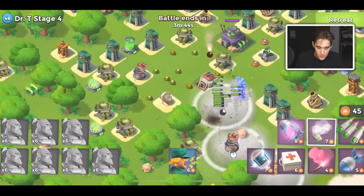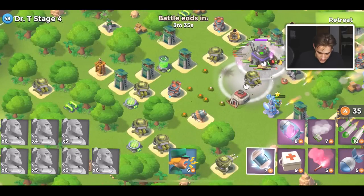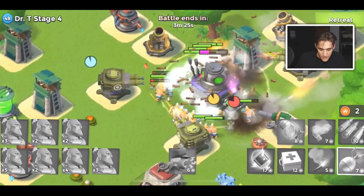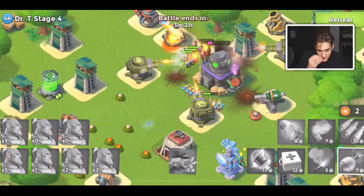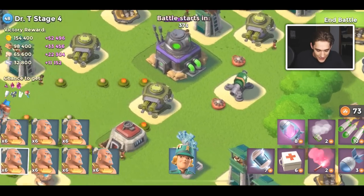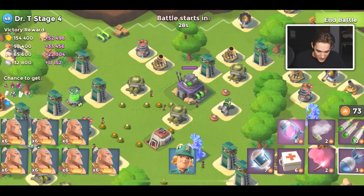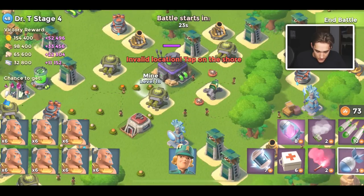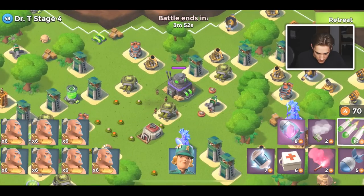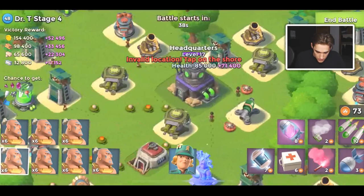I understand your frustration — there are times I get matched against super high-level players on my low-level account too. I just lost that attack somehow, even worse than before. I want you to comment a different system below and I'll try to explain how easy it is to exploit it. This type of base would be super easy with other troops, but I'm using warriors and those are very high-level mines for my warriors. I'm going to retreat and check the core health first — it's only 150,000.